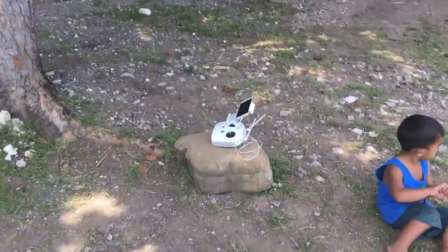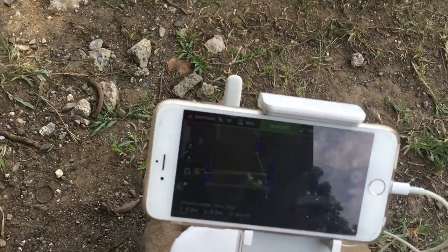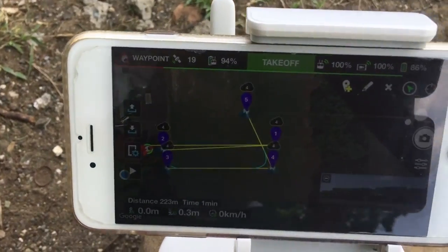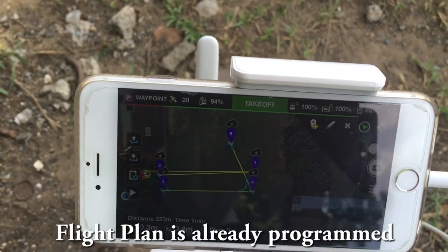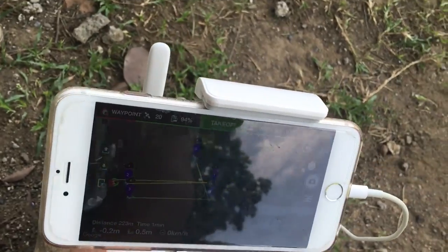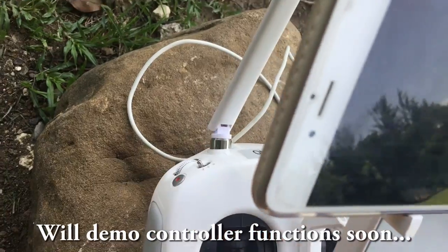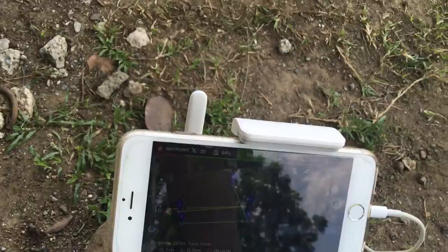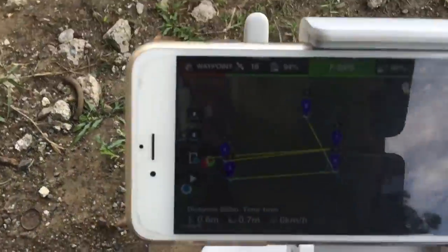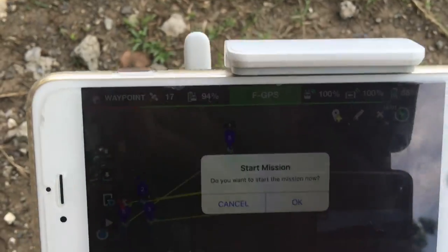On my drone controller I also have a mobile phone — of course you should have it, it's a must. I already have the flight programmed. What I will do is first turn on the switch to ACT, and then I will take off the aircraft a little bit. Then all I have to do is execute the mission — press the play button to start the mission.